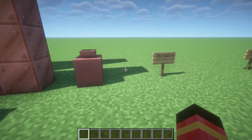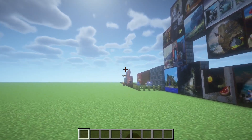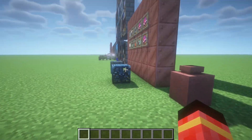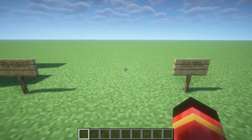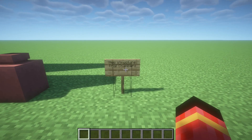Now we got to talk about the new structure — the trial chambers. It's made with those Tuff and copper blocks from earlier. It contains the new breeze mob and many other mobs, plus a lot of redstone. It's kinda hard but it's a fun challenge to try — maybe do it with a friend.